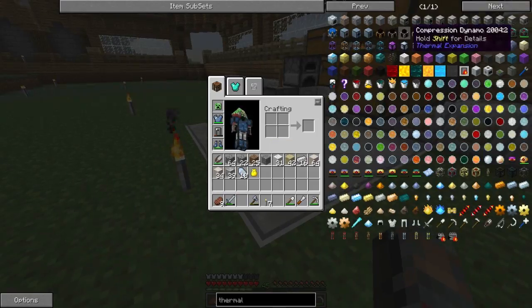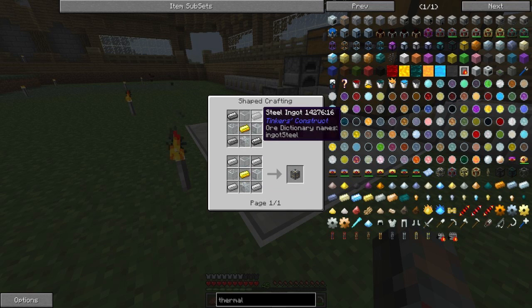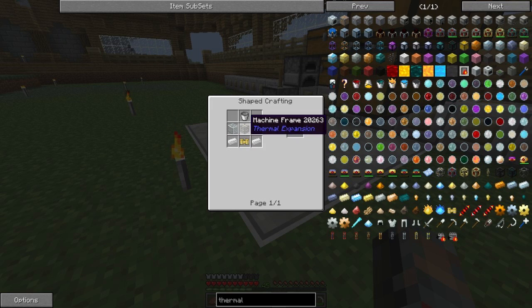Let's see what we need for the Aqueous Accumulator. We need a bucket — oh, we need steel. This is not good. This is weird; I forgot about how this got changed. Alright, so we're going with the Mekanism one. Tinker's Construct one — I don't think this one's going to happen anytime soon. Let's try again. Oh, where is it? This is going to be an issue.